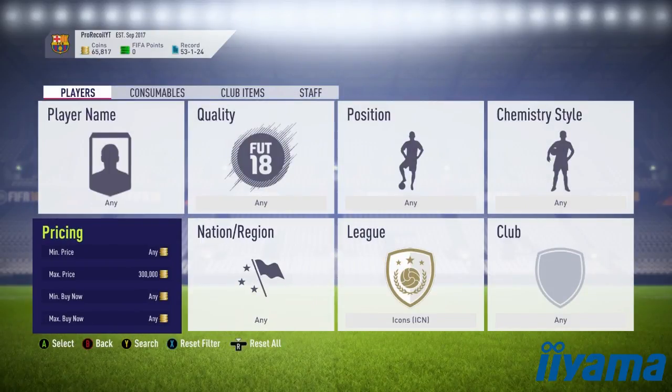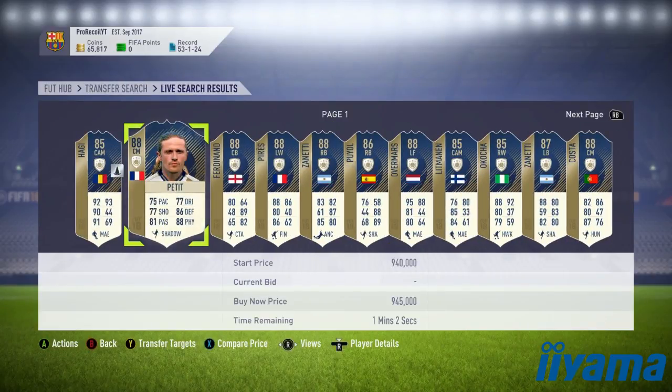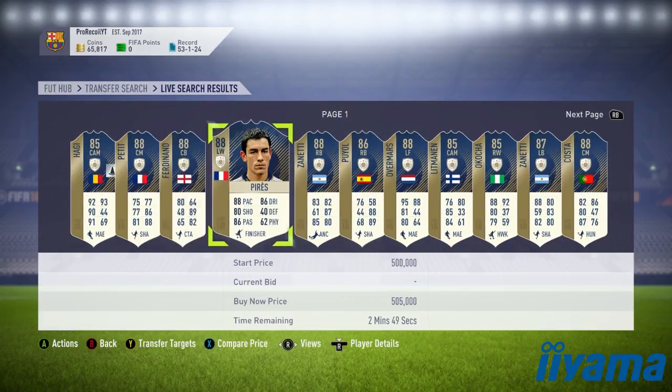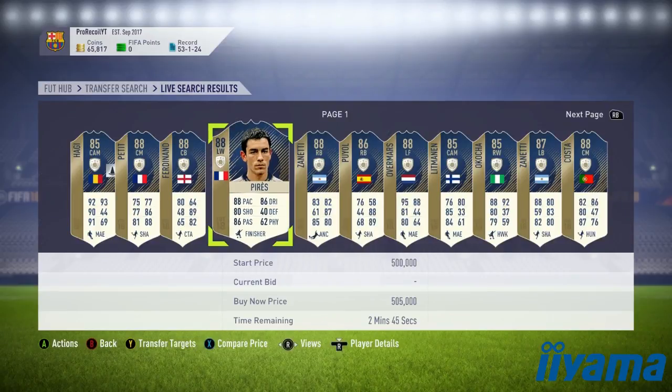If this SBC does come out, you guys are going to make a huge amount of coins selling these players — massive profits. It'll be similar to what Marnie did: Marnie went from around 80k to around 220k, which is what he is now. It'll be the same with icons — they will raise massively in price.